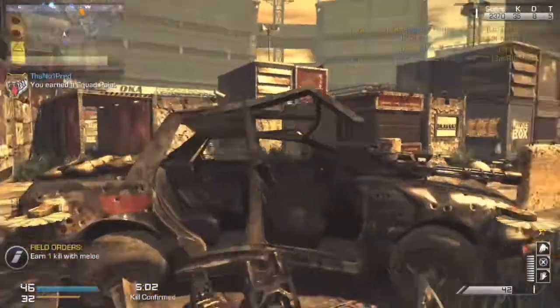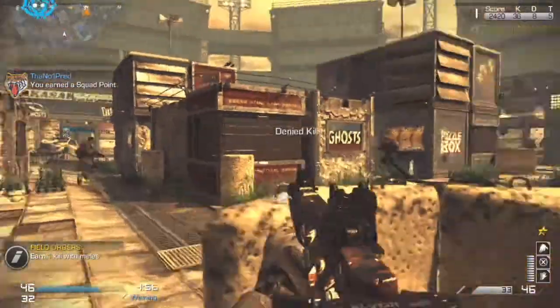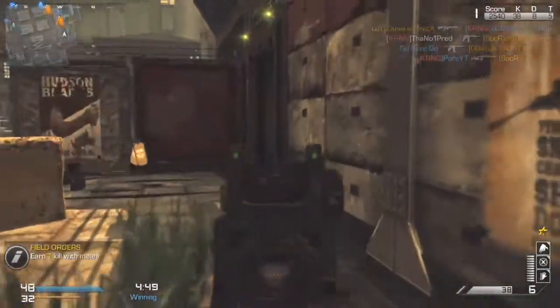I'll tell you what is a good source of cover — where I'm sitting right now, and also the cars around each corner of the map, which I'm head glitching on right now. Head glitching, as douchey as it sounds, is actually the way to go. It makes it really hard for enemies to pick you off because it's such a hard position to take out.